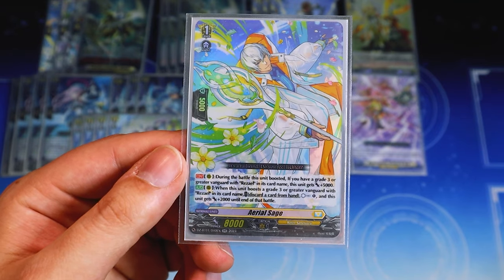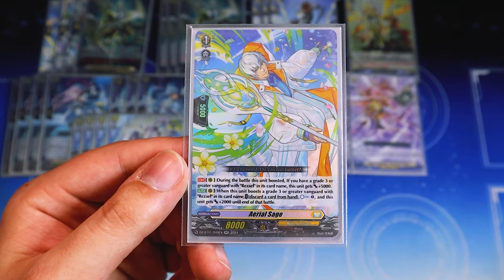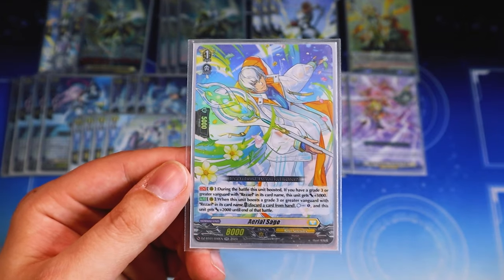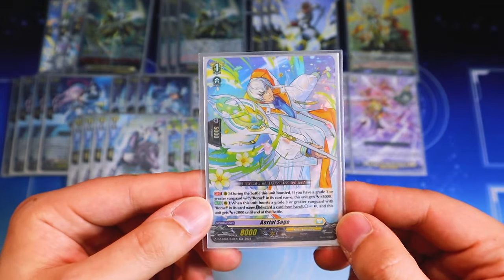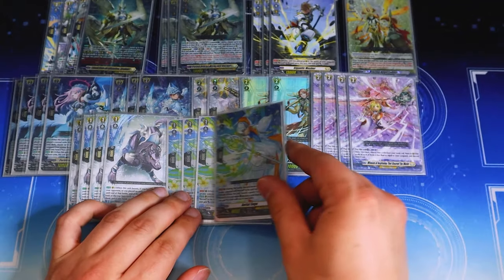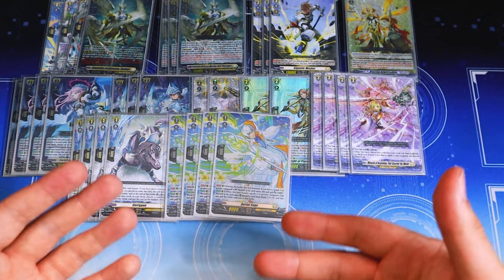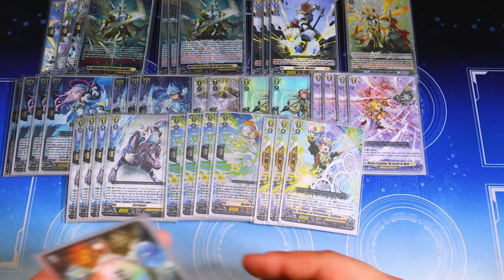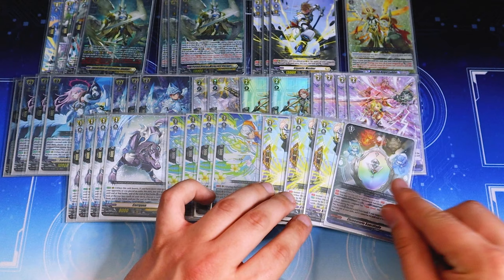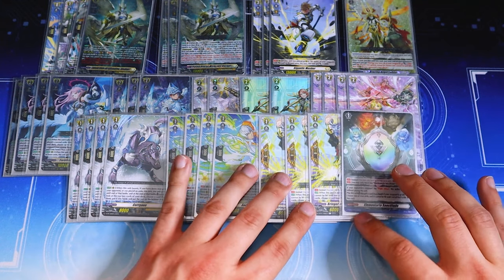Next, four copies of Aerial Sage. When it boosts if you have a Rezils vanguard, it gets 5k — making it a 13k booster. When it boosts your vanguard, you can discard a card to counter charge, and it gets an extra 2k making it a 15k booster for your vanguard. That counter charge helps because you can boost, counter charge, and then use Rezils' skill, so you don't have to worry about counter blast. Lastly, four perfect guards and one Elementaria — pretty standard. Elementaria is good in every deck unless you run grade fours in your main deck.